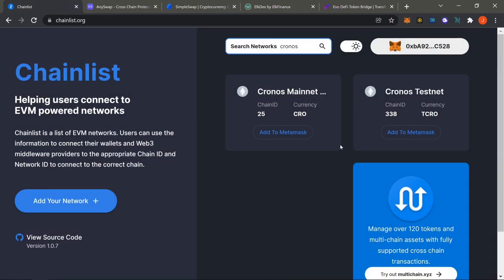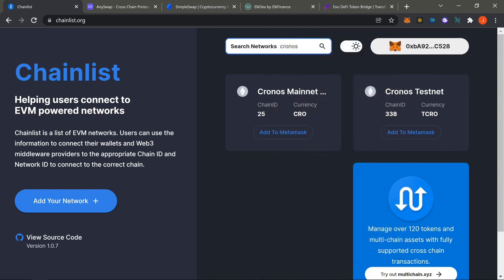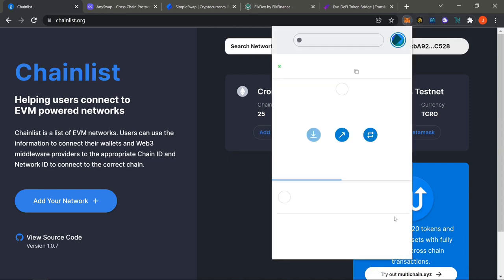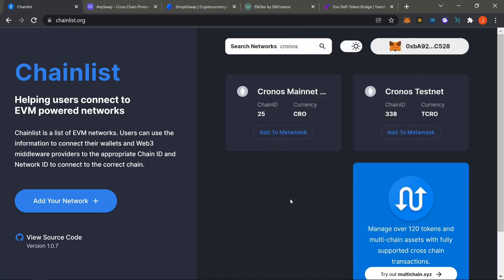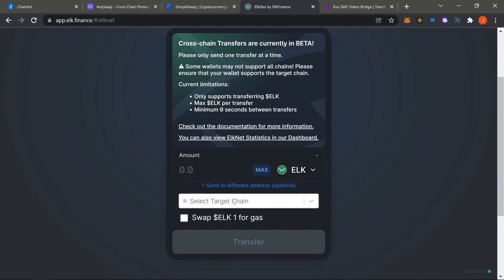Now we're trying to bridge to Cronos — super easy. As always, fund everything with your Binance Smart Chain account. Get that funded first, then go to Chainlist.org, look up 'Chronos,' and find the Cronos Mainnet. Hit 'Add to MetaMask,' the fox icon will appear, confirm adding the new network, say yes. Once done, come to ELK DEX and pick up some ELK using BNB.